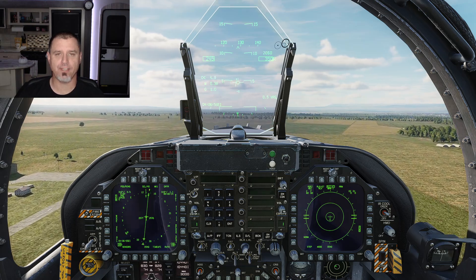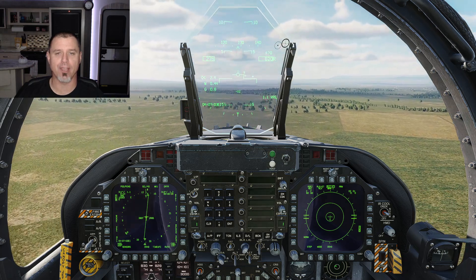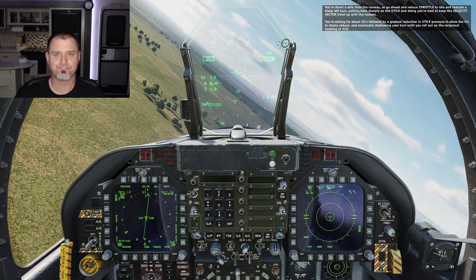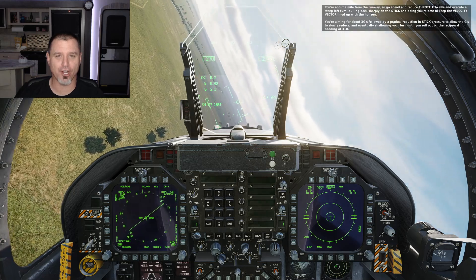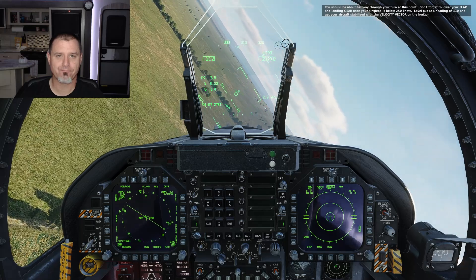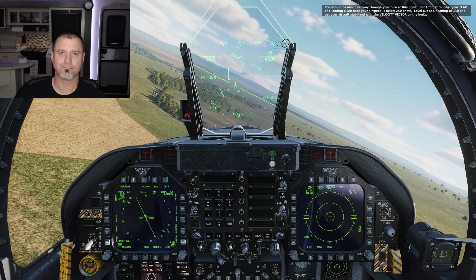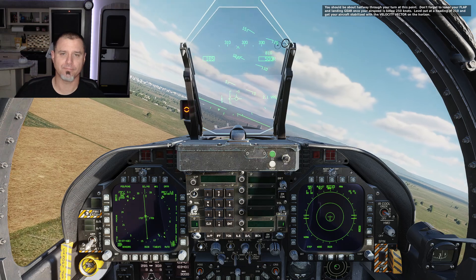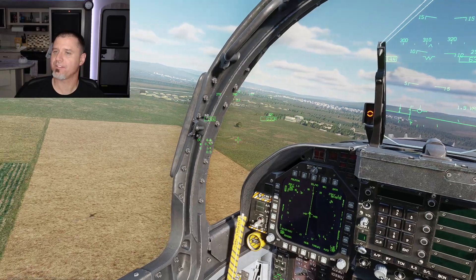I'm trying to get up to 600 feet — it's 800 feet for the normal recovery, but we're doing the go-around procedure which requires 600 feet. About a mile from the runway, reduce throttle to idle and execute a steep left turn, pulling back sharply on the stick and keeping the velocity vector on the horizon, aiming for about 3 G's followed by a gradual reduction in stick pressure. Don't forget to lower flaps and landing gear once airspeed is below 250 knots. Fortunately it's usually recoverable.